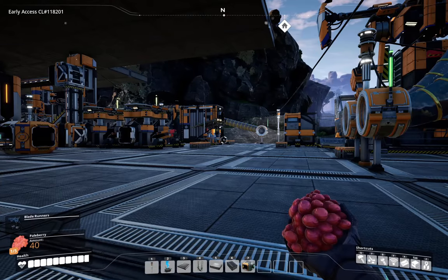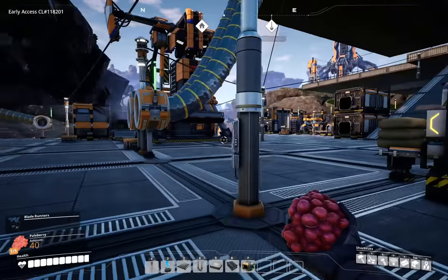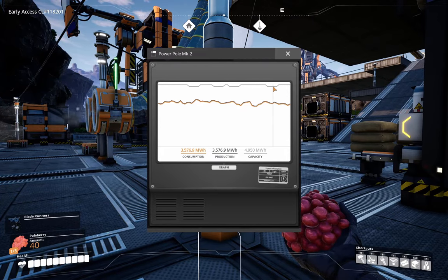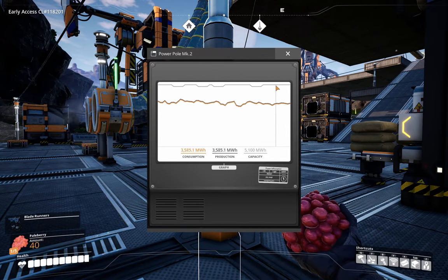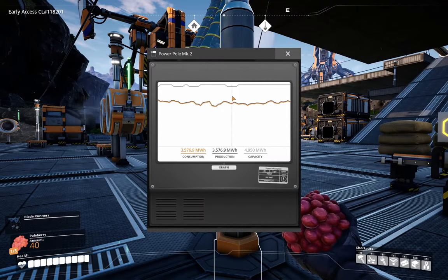Welcome back to Flexible Games, where we are playing Satisfactory. We're sort of tickling the power — you can see we're starting to bump up and down here, and that tells me we're using so much power that our fuel supply is starting to waver. The generators we have going are not getting the most amount of fuel they can have, and we want to protect against that.